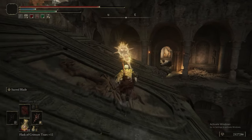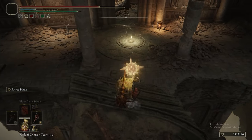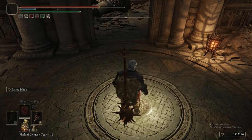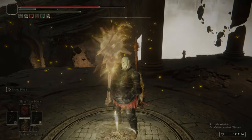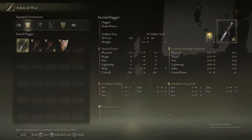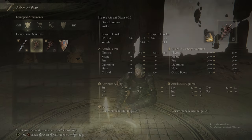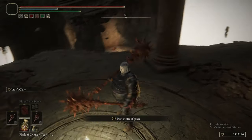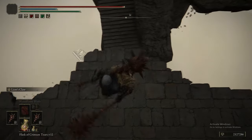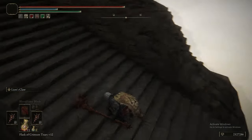We'll be jumping the gap, getting the grace. We do the lower portion first — the lower portion leads to the boss fight first. By doing the lower portion, you get a grace before the boss fight. If you tried to go to the boss fight from the upper portion, that would be your grace before the boss fight. It's definitely recommended that you do the lower portion first and get to the boss that way.